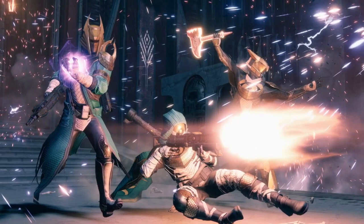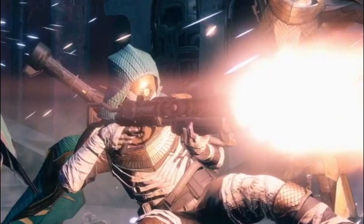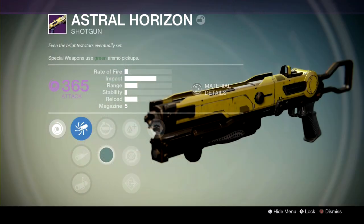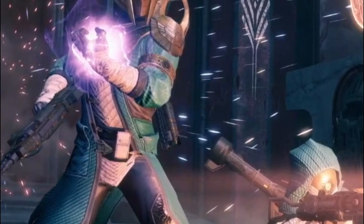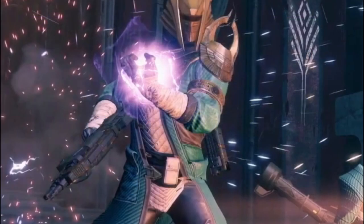Another thing they seem to be bringing back is the weapons. You can catch right here — this is kind of like the OG Destiny 1 Trials shotgun with the Hunter. And then it very much appears that the Warlock actually has the infamous Doctrine of Passing — one of the best weapons of all time in Destiny 1. Though I had to think about it, and it may not be the Doctrine of Passing. It has that same shape and the same appearance.